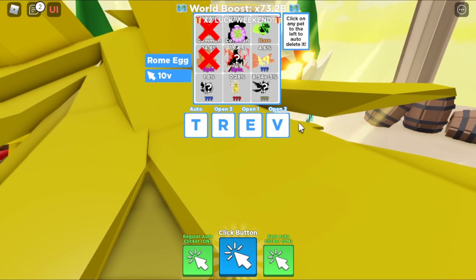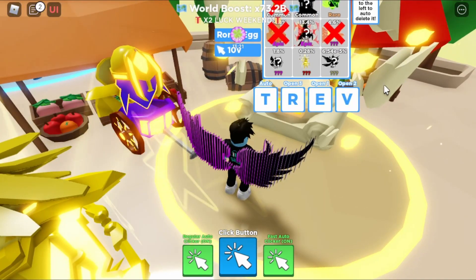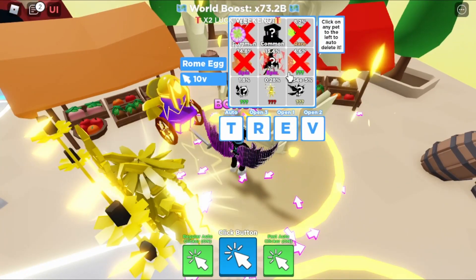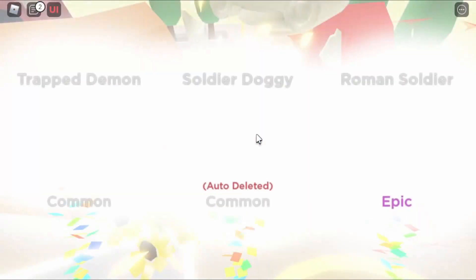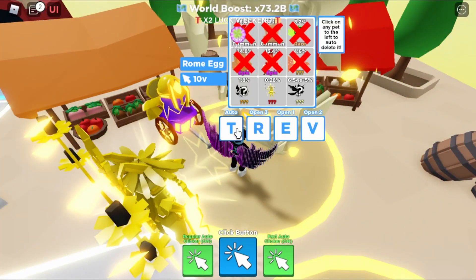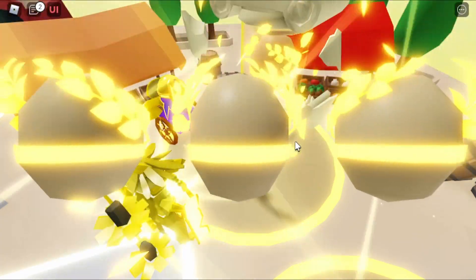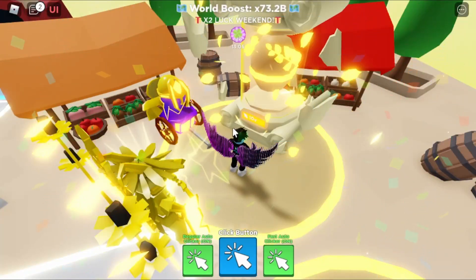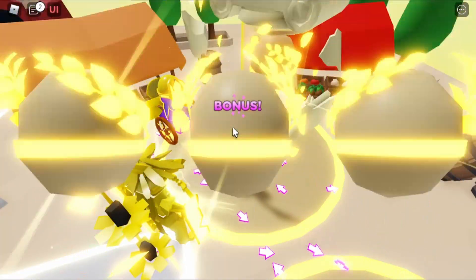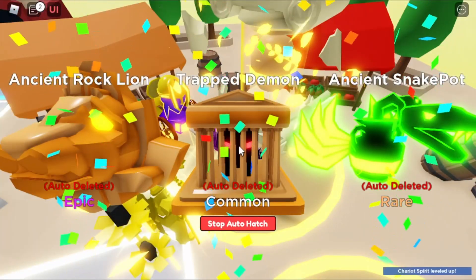Why does that one have red around it? That's so cool — we haven't got that one yet though. Let's open three more. We got the House — we got that one. We literally just need one more and we have every single pet. All we need is the second legendary. I thought we got it that time but we didn't.